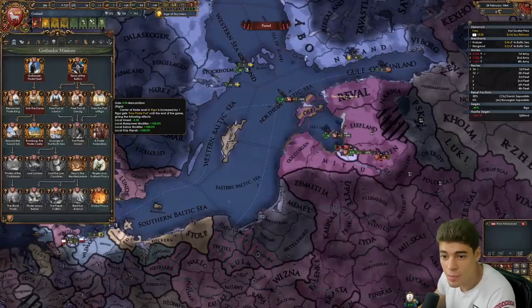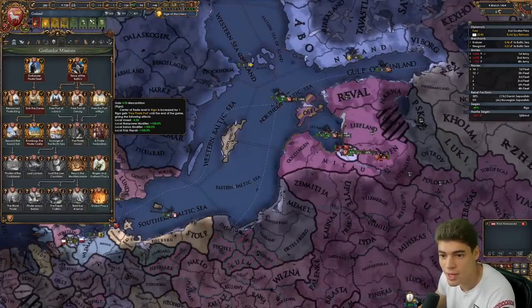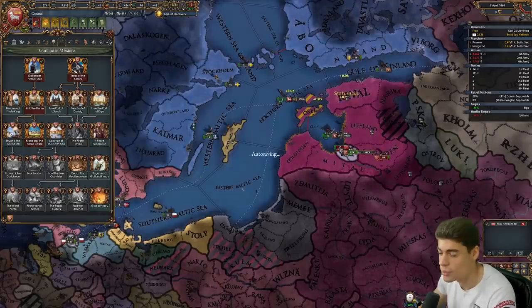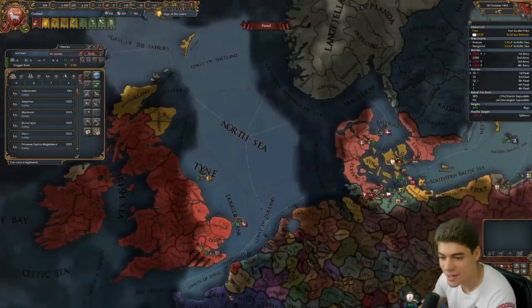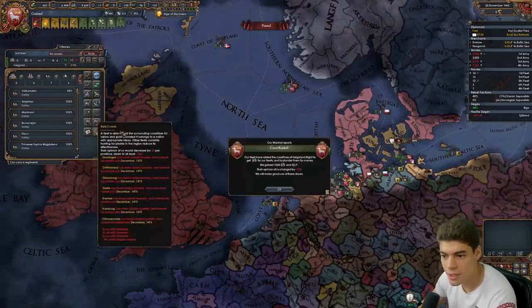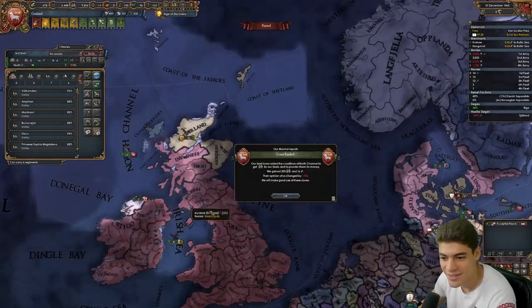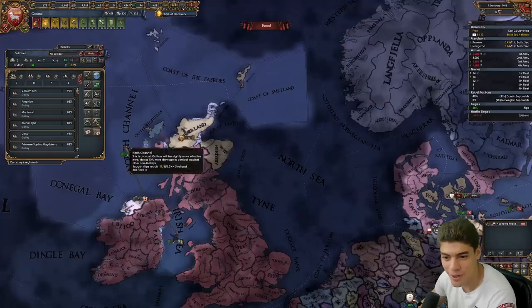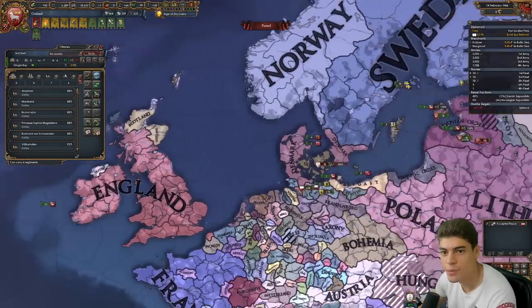When we take this, central trade increases by one and it's a free port until the end of the game, which gives us unrest but also plus 100% in manpower, sailors and ship repair — awesome. We were low on sailors, but fortunately we can go and raid Britain. Now I should be able to raid the coast of Holland, and over here and around the back, and we should be able to raid the Irish Sea as well. A thousand days it took us on the siege of Riga — these boys went on a massive adventure. We have 10,000 sailors and our cap is 2,000.